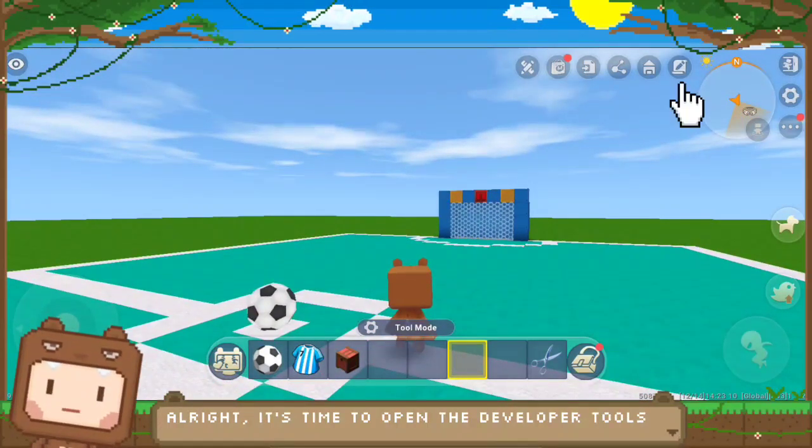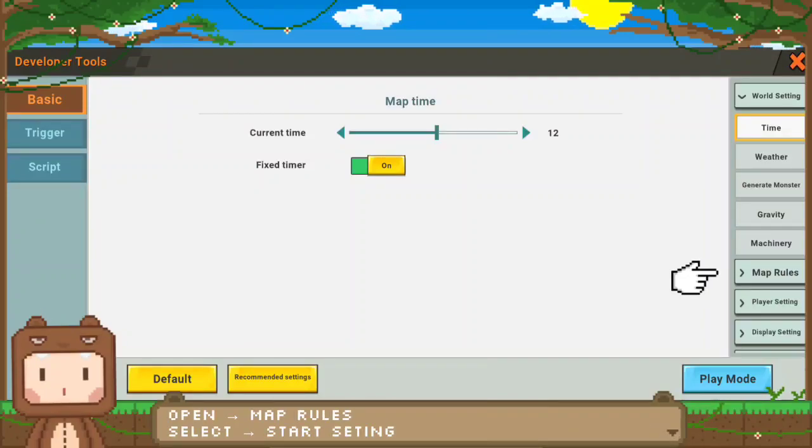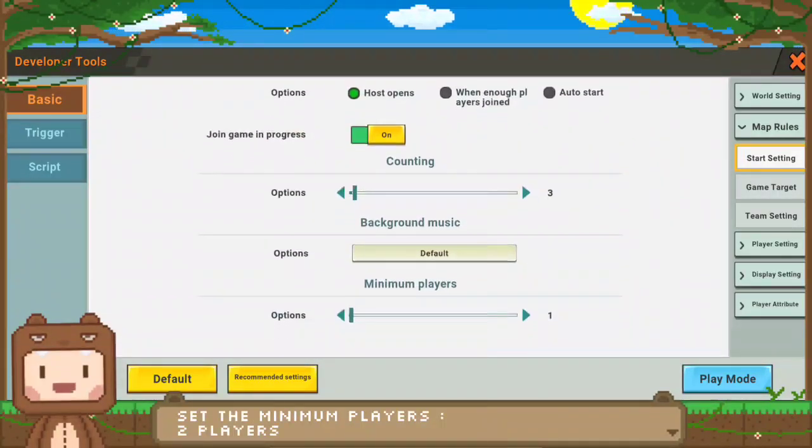It's time to open developer tools. Open map rules, then select start setting. Set the minimum players and change the minimum player count to two players.